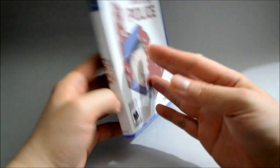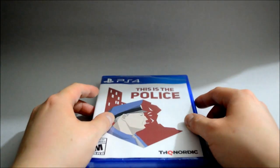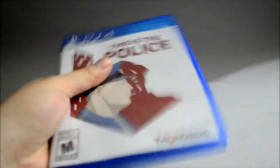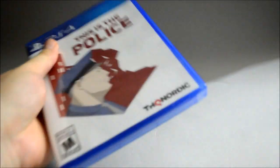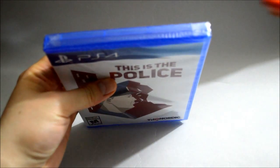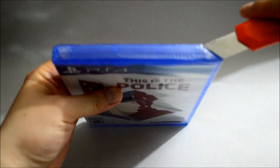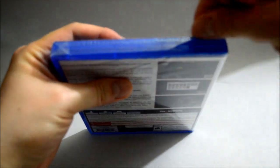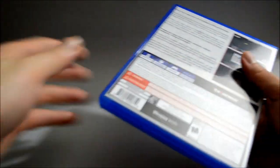Now let's open it. I think the disc is actually off hook again. I got this one from Amazon. Let's open it from here — it's easier. Okay, let's remove the shrink wrap, or the seal.